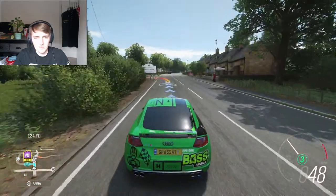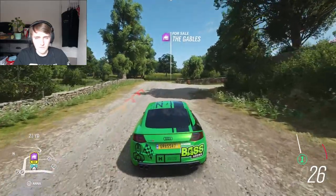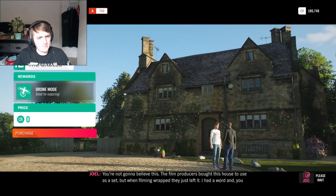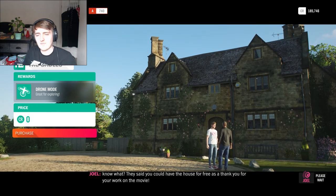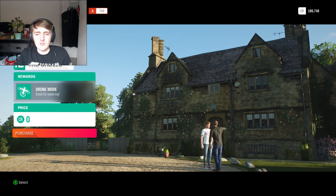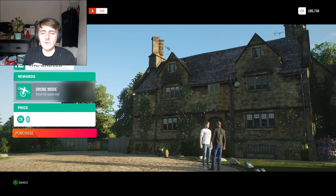We're going left - Broadway, please drive carefully. Gables. You're not gonna believe this - the film producers bought this house to use as a set, but when filming wrapped they just left it. They had a word and said you could have the house for free as a thank you for your work on a movie. I see what you're trying to do - you're trying to be like, hey cool, have some free cars, hey cool, have a house. The problem is it doesn't land. I'm not earning this house so I don't give a damn about this house.